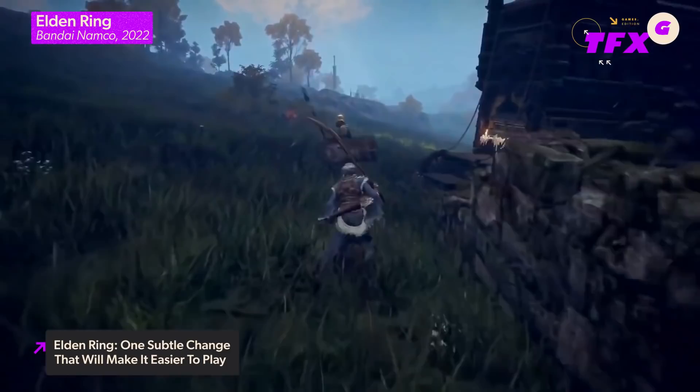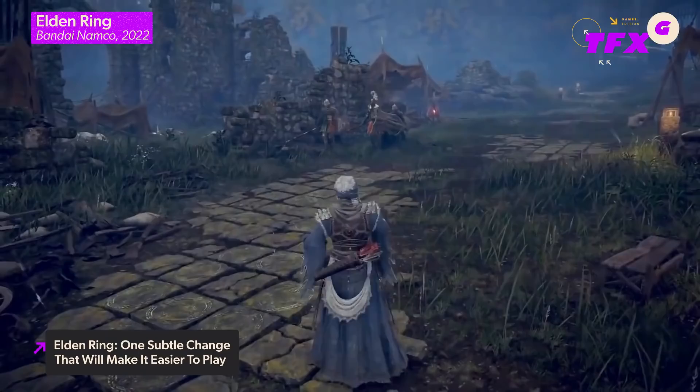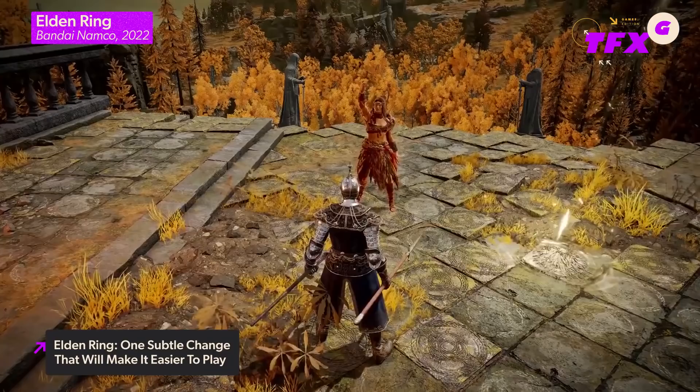Elden Ring's co-op system is similar to Dark Souls, Demon's Souls, and Bloodborne, in which a consumable item must be used to open a player's world to allow allies in for co-op. Scouring the world for the consumable item used to be a feat in itself, but in Elden Ring, the Furl Calling Finger Remedy can be crafted using two early flowers — materials commonly found in the open area of the game.